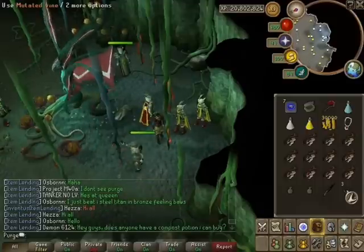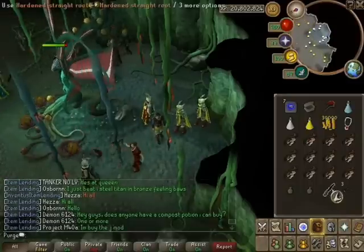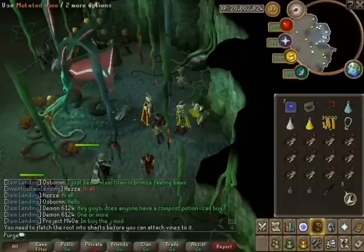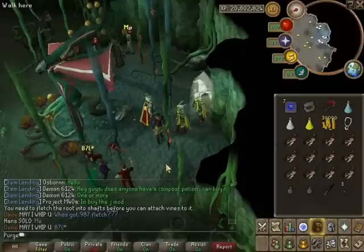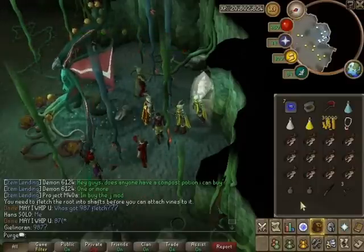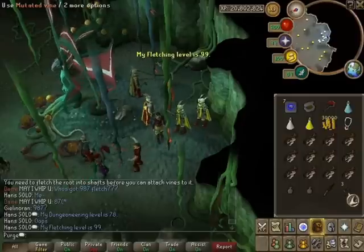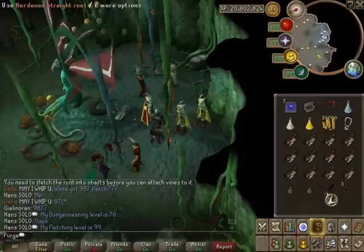I got 140 XP for that cut and received another mutated vine, which stacks. What you can do with these, as long as you have 83 Fletching, is combine a hardened straight root and two mutated vines. You fletch the hardened straight vine into shafts first, then add two mutated vines to make a ranged weapon.